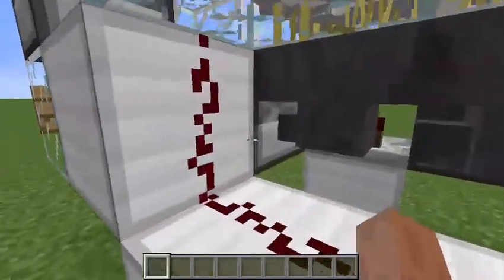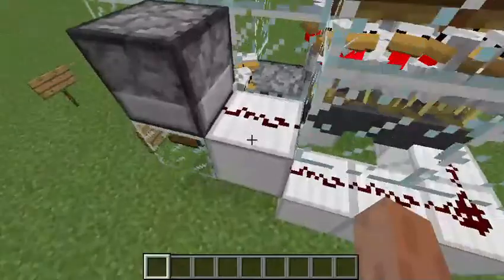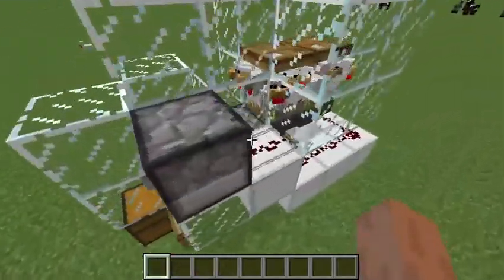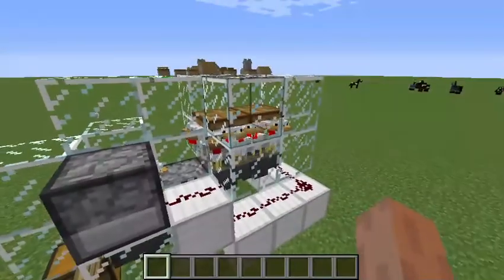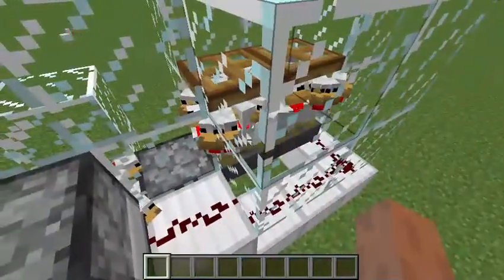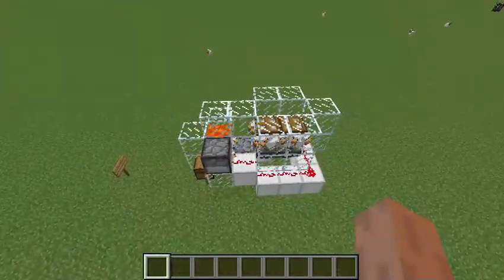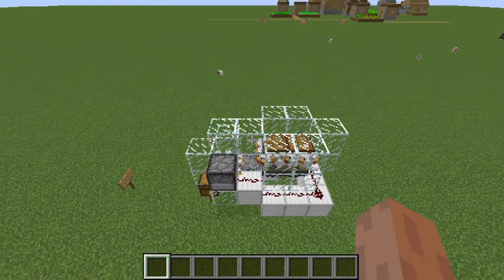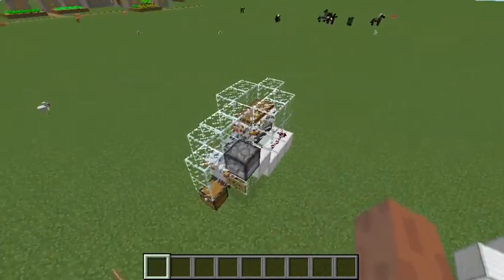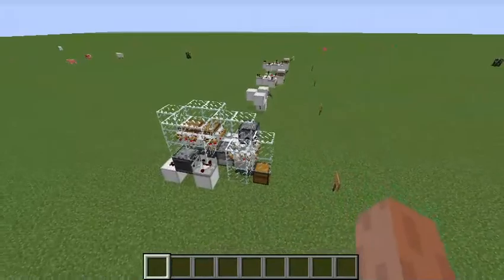The other dispenser releases the eggs and hatches them — the signal reaches both dispensers at the same time and does two things at once. The great thing about that is it doesn't require a daylight sensor to trigger the lava, which means you can put this cooker anywhere you want: it doesn't have to be outside or have a skylight exposed to the sun — it can be underground, under a roof, or in a hidden base.